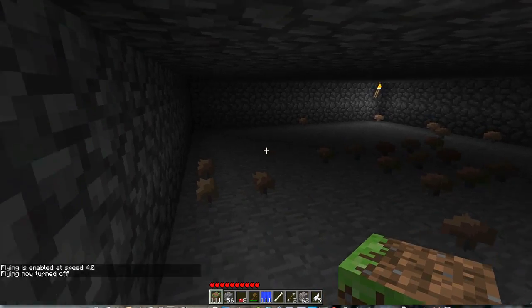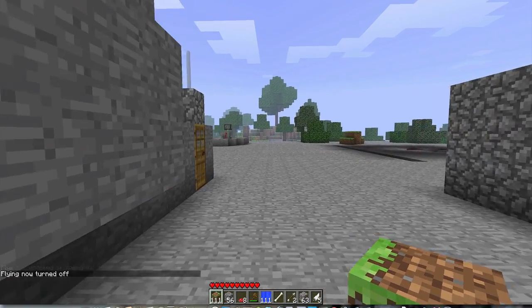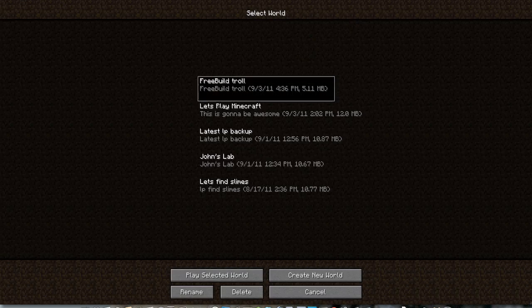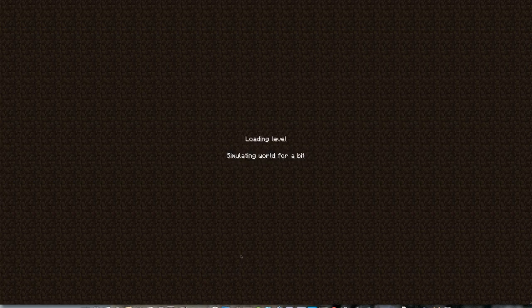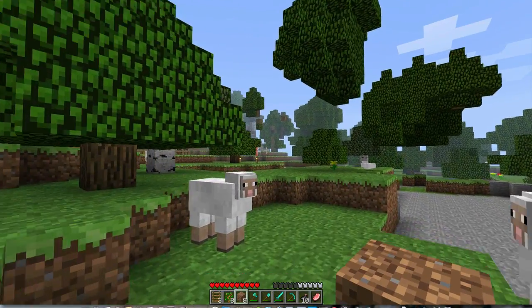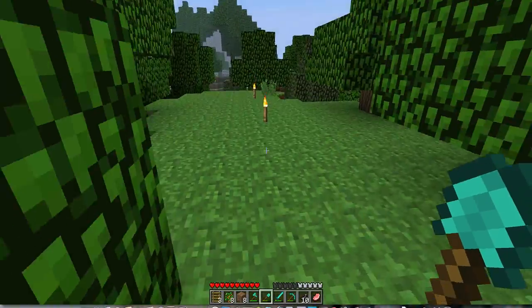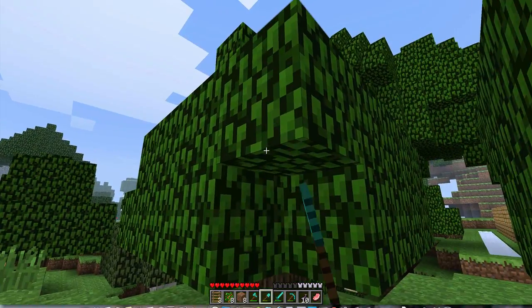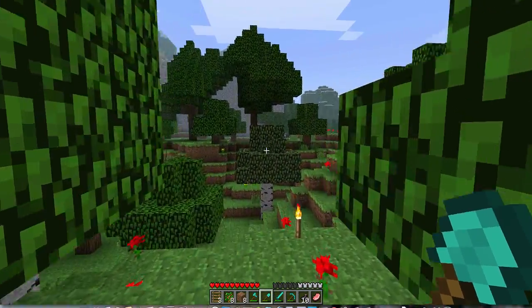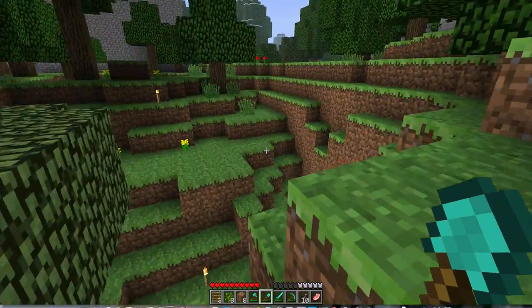And here's the other farm which I haven't really touched. But I'll show you the real farm on my main world. Let's save and quit. If I go to my Let's Play Minecraft world, you guys can see it. If we go here, this is my farm - my mushroom farm, my main one. And here it is.